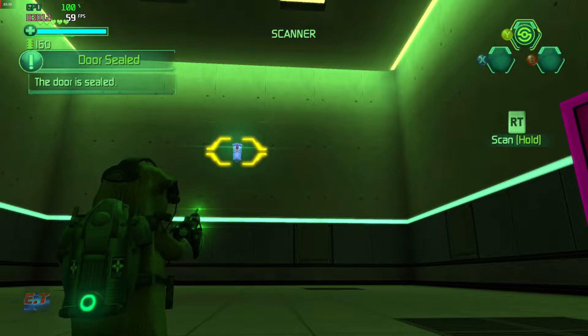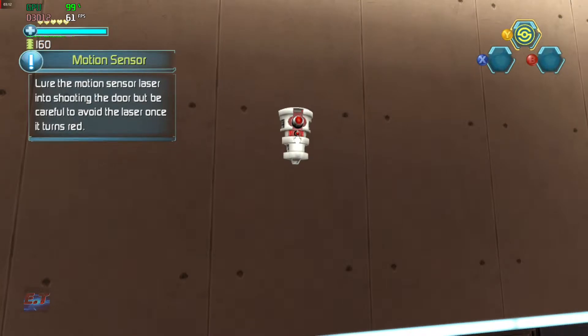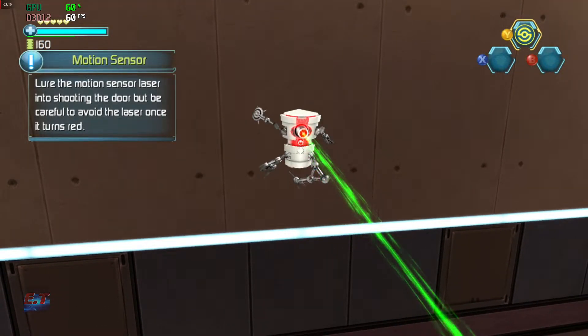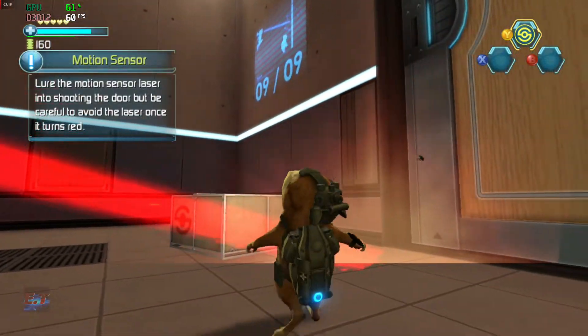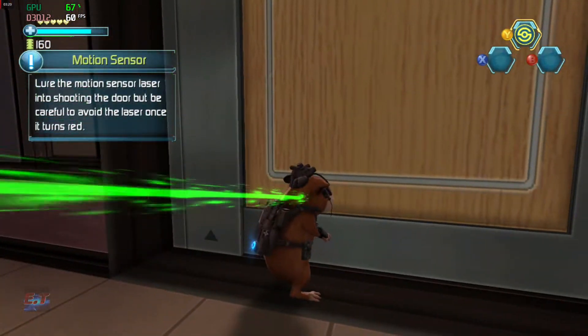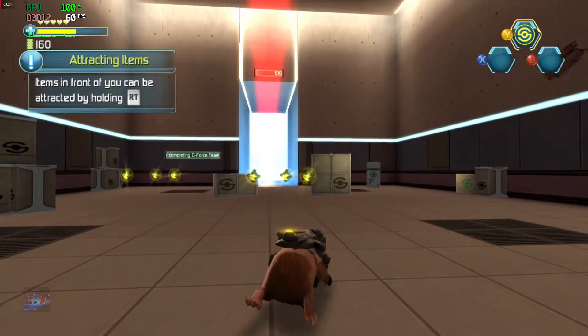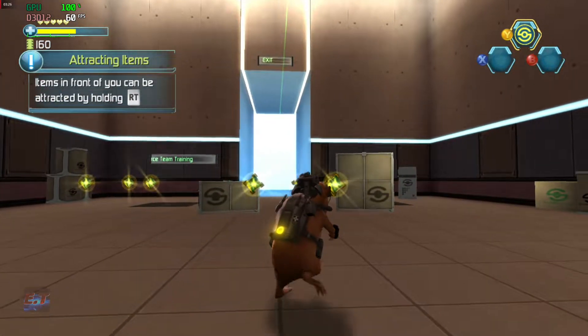The door is sealed. Lower the motion sensor laser into shooting the door, and be careful to avoid the laser once it turns red. Atoms and fear can be attracted by holding the electro whip button.